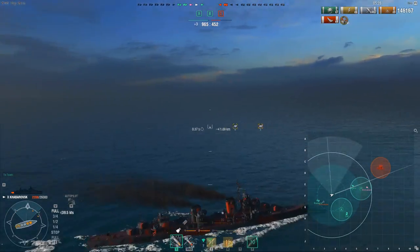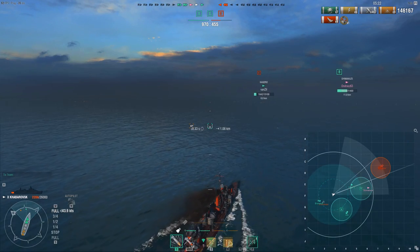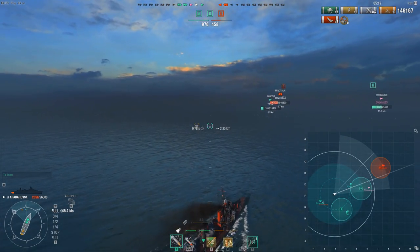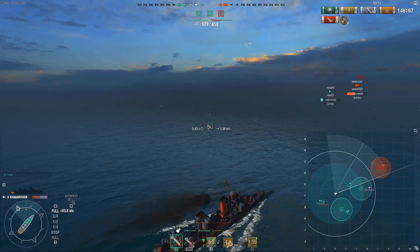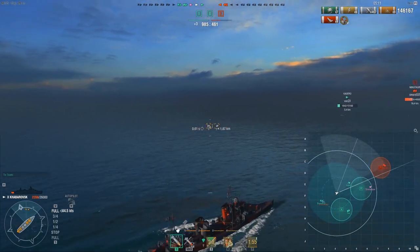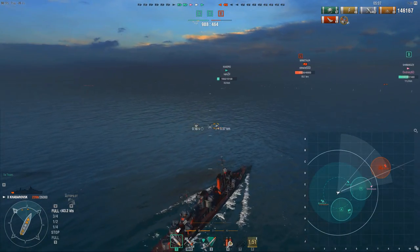It looks like the Shima is fleeing, and so is the Minotaur. I don't really understand why, because you don't save money by fleeing — in fact you lose money by fleeing. There's no chance they will win the game. This running away is a guaranteed loss. Questionable decision making.